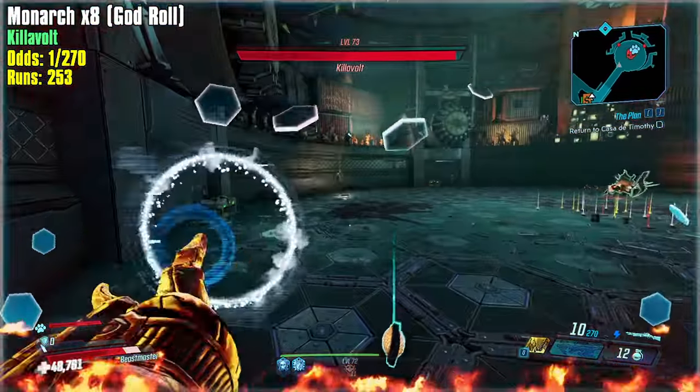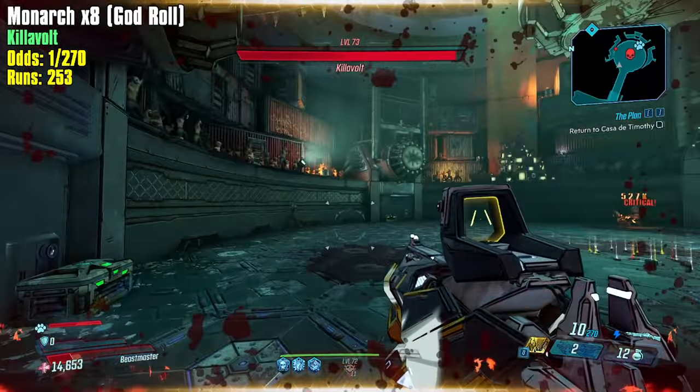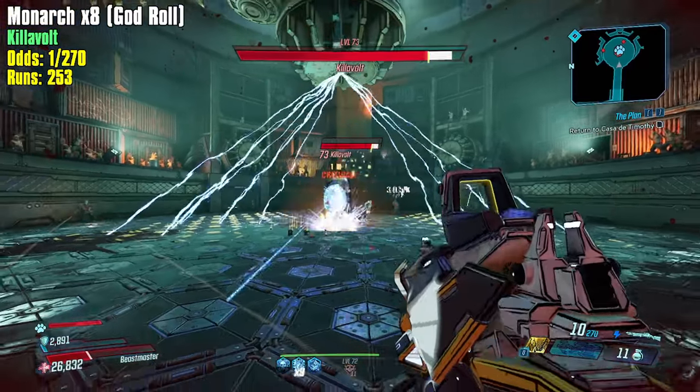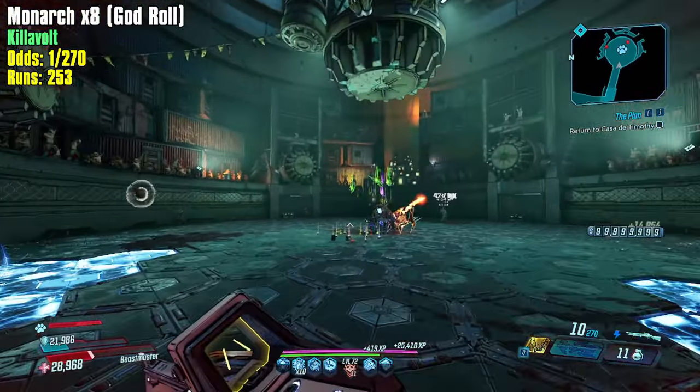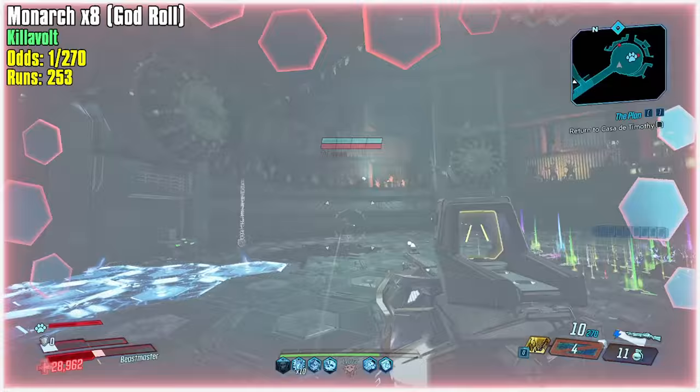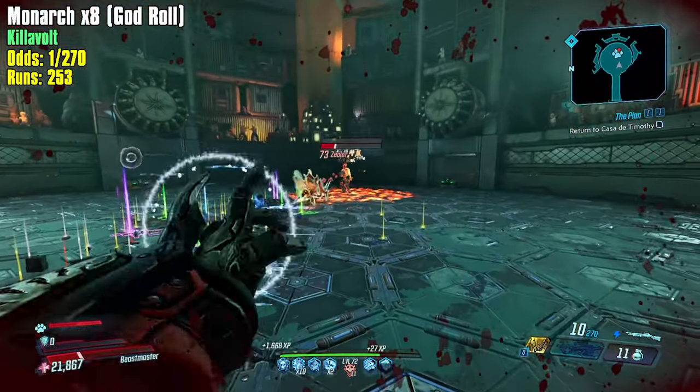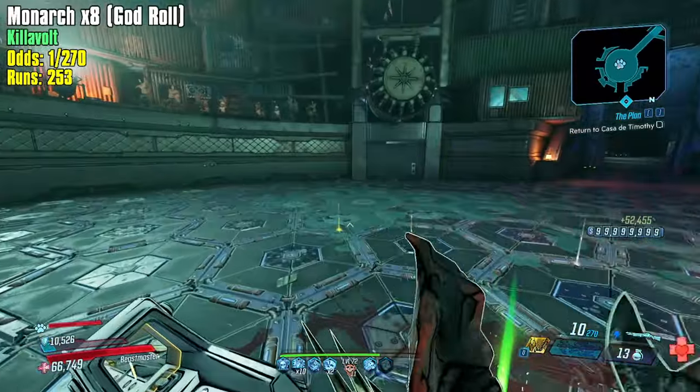I don't know exactly what causes all the one shot shenanigans — like why I get it sometimes and why I don't other times — but overall this build feels pretty consistent. He's gone, clear out these other guys. I need more charges of my rack attack so I need — okay you're gone. I shouldn't even be doing this, let's get out of here.